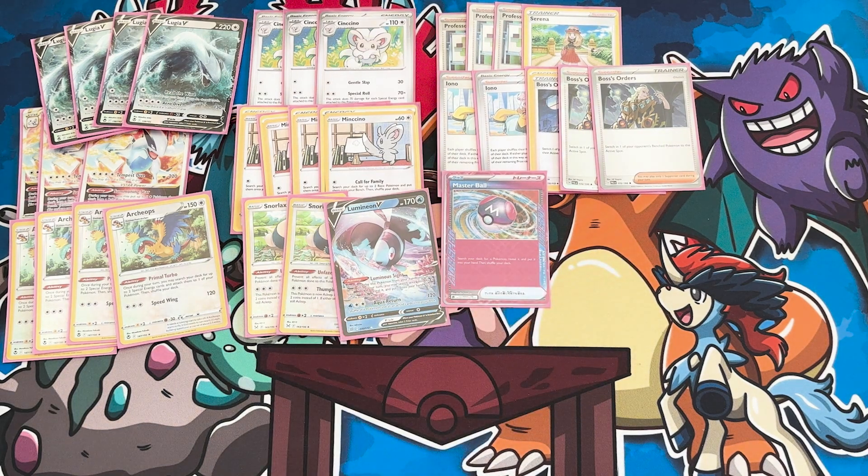Our A-Spec is obviously Master Ball, able to find any Pokemon when we need it — whether that be an Archeops to discard, a Cincino to attack, or a Lugia to Summoning Star with. This ball is essential. I honestly couldn't see running Lugia any other way. I think you need Master Ball until we get more search, and then potentially we can move into something else.